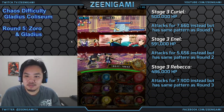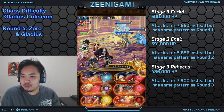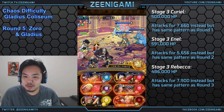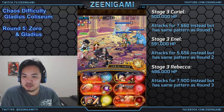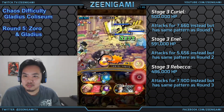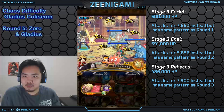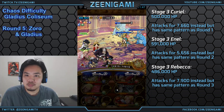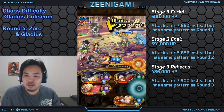On the final round of the Zoro-Gladius coliseum, we're going to have a random round 3 fight — you can either get Curiel, Enel, or Rebecca on round 3. They all do the exact same things as their previous versions, except they have lower hit points — about 500,000 hit points each, which makes them a lot easier. If you can use Golden Pound Usopp, use it on this stage. Against Curiel and Rebecca, use Golden Pound Usopp and you'll have a pretty easy time with both of those fights.